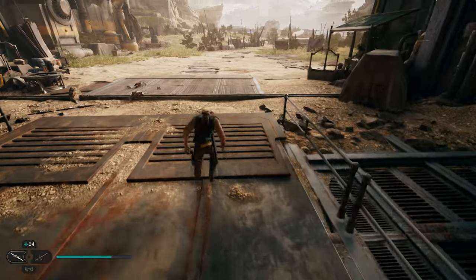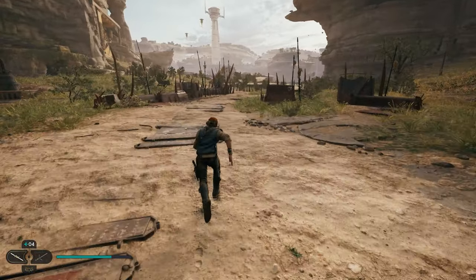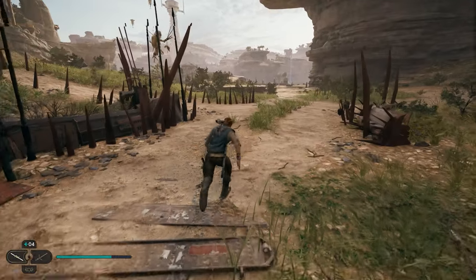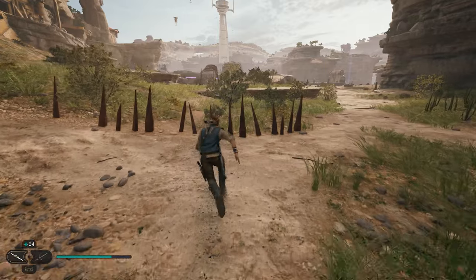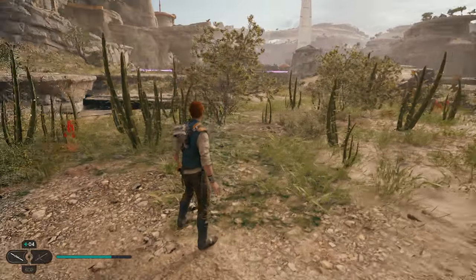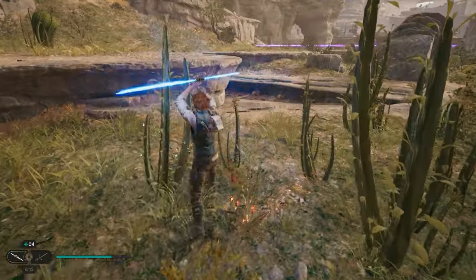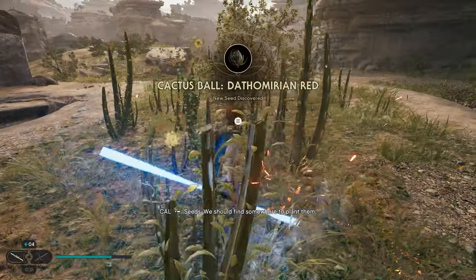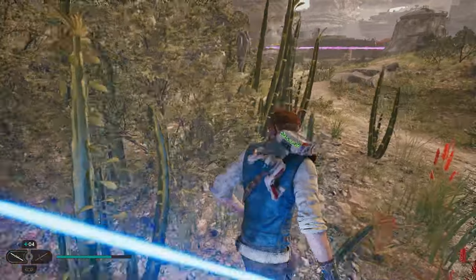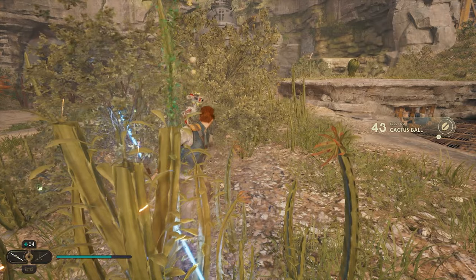After you've opened this chest, turn around, head back outside, and we're going to go get ourselves two seed pods. Follow this path past these random structures, and once you get over here, jump up on this ledge where the rock goes up. We're going to have two plants up here we want to take out — just look for the green orbs. The first one will be right here on your left; take that one out. The other one is a little bit further over this way. Just look for the green orbs, you'll find them pretty easily. That's how you get these two seed pods.